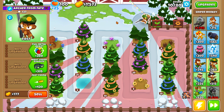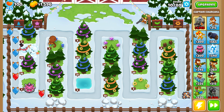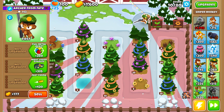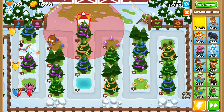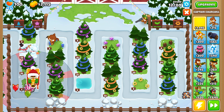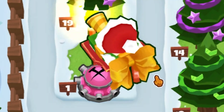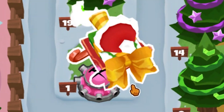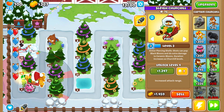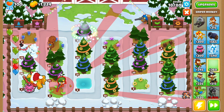First we need to save up for the Churchill, then I'm gonna do the supply drop strategy. It's time for Churchill - I'll put him over here because his range is massive and he will reach over here too. This guy looks pretty funny, nothing like the tank and the sentai Churchill had in the past.